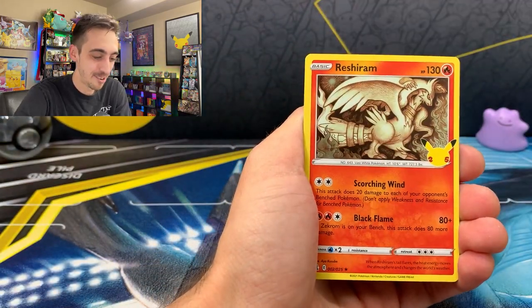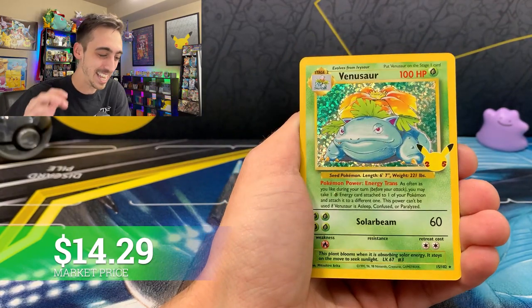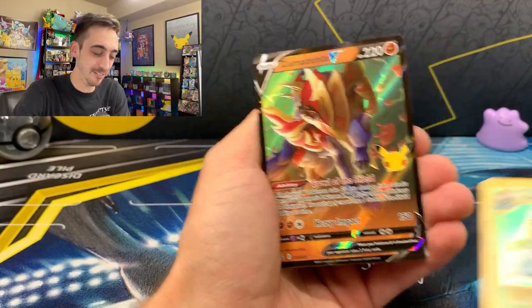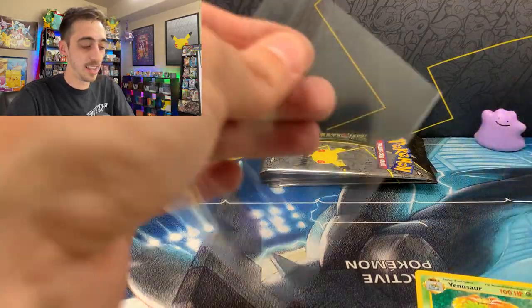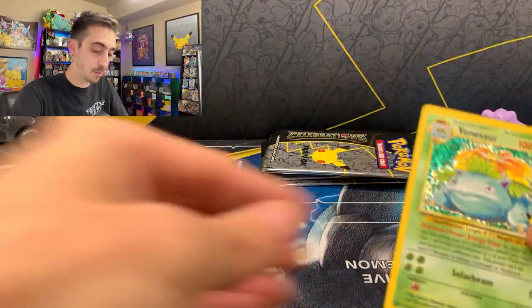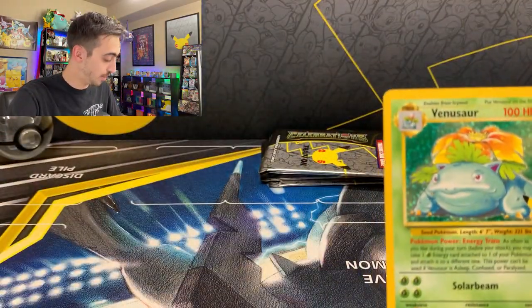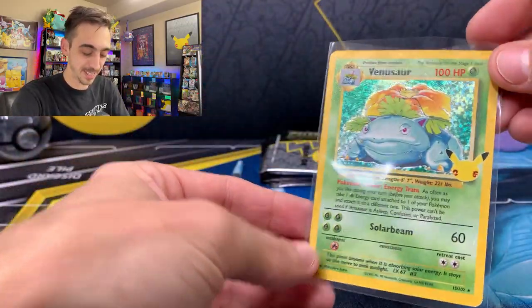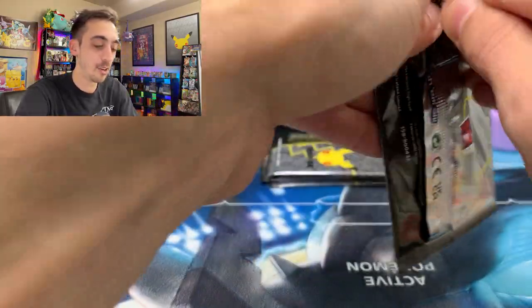Next pack: Lugia, Reshiram, Venusaur with a pull from the Secret Set. What are you hiding? A Zamazenta V — very cool. Let's get Zamazenta and Venusaur into sleeves. Will the Charizard reprint make an appearance today? I really love this Venusaur — the texture on these reprints is really neat. It's not just a reprint with a different holo on the back; the whole card feels different.